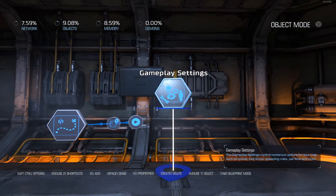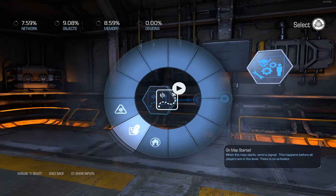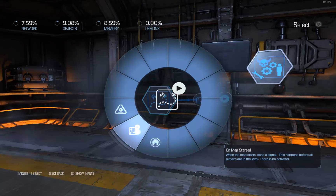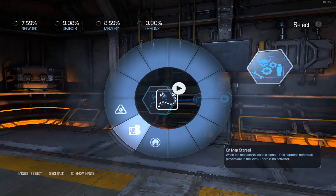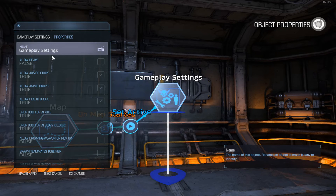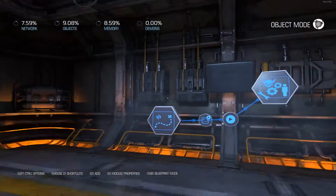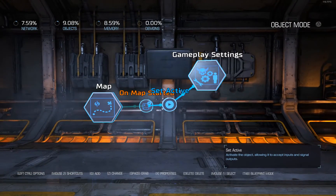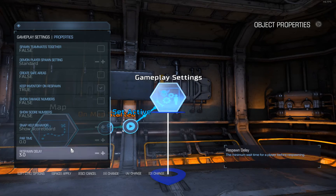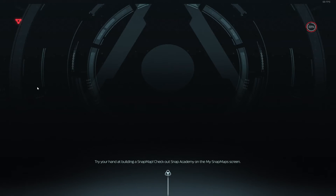That is something we set on the gameplay settings. When you place a map object you can choose various options — 'on map started' and 'on match started'. When the map starts, send a signal — this happens before all players are in the level, so it's like on level load. From there we set a gameplay settings object active. What we need to look for is 'keep inventory on respawn'. So all I did was link this node to gameplay settings, set gameplay settings active, and on the gameplay settings I made sure that keep inventory is enabled.